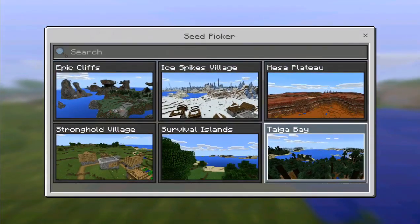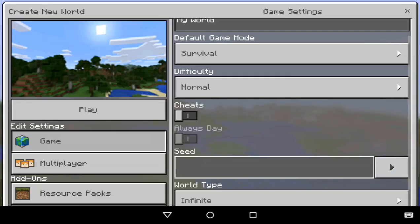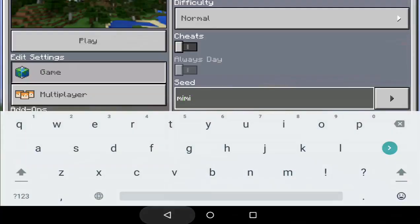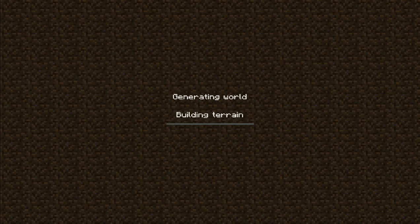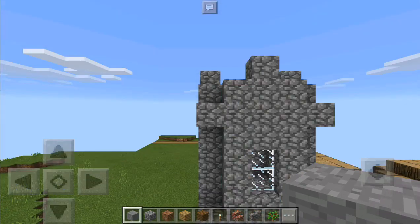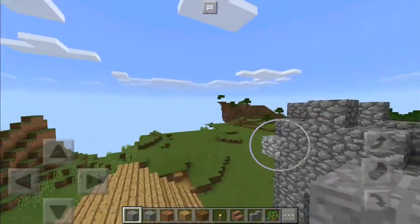We got 6 preset worlds so far: Epic Cliffs, Ice Spikes Village, Mesa Plateau, Stronghold Village, and Survival Islands, as well as Taiga Bay. But I don't really want one of those, so I'm just going to go with one we all know — the 'Mimi' seed — and show you the Ender Dragon and all of these new features. This is the seed in case you guys want to use it; it works every time and is called Mimi.